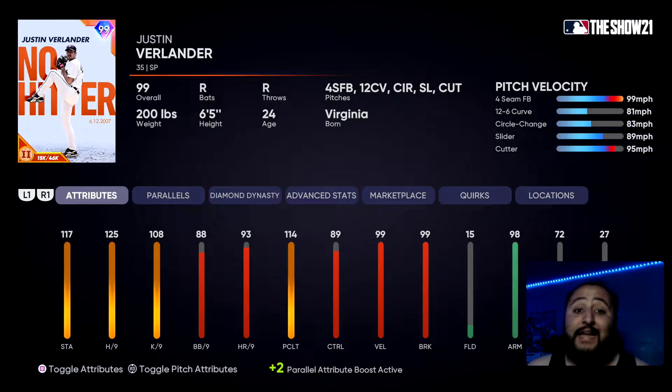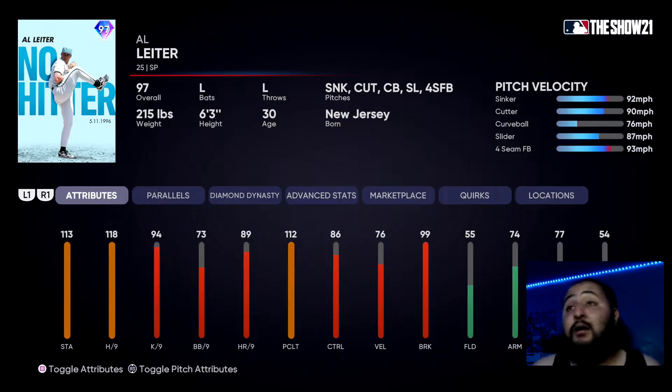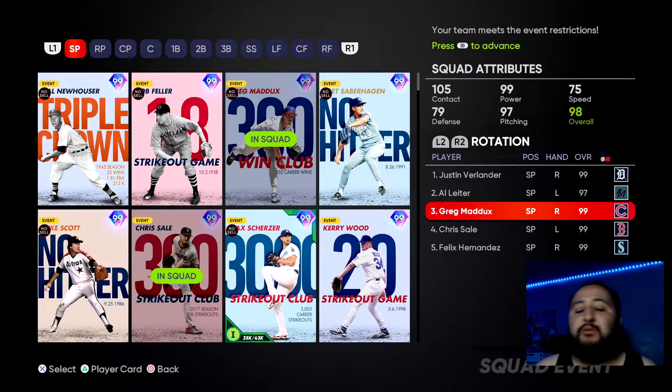For starting pitchers, we have the Justin Verlander card — this card is damn near probably the best pitcher in the game. Maxed out hits per nine, four-seam cutter — disgusting card, you guys gotta have him in your rotation. The Outliner card is really really good as well — gotta have him. Greg Maddox just to mix it up — he has a sinker and cutter but throws very very slow. If you bring in someone who throws hard and then bring in Greg Maddox, it's going to mess up your opponent's timing.